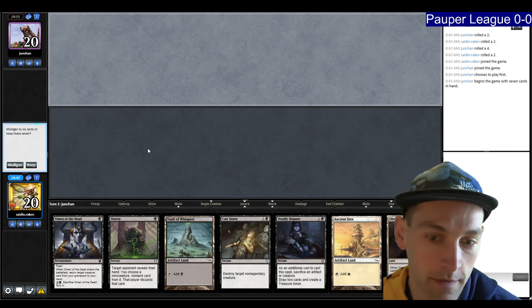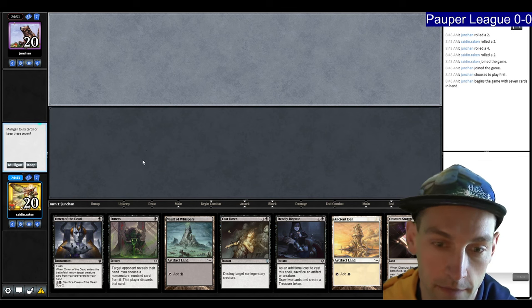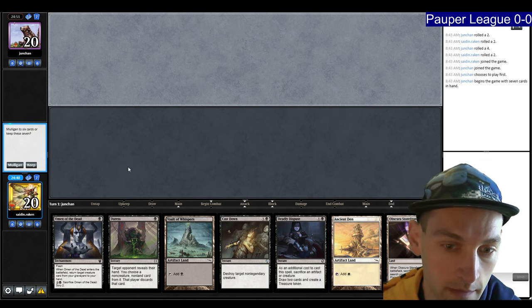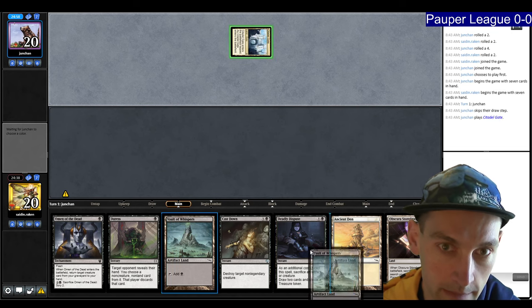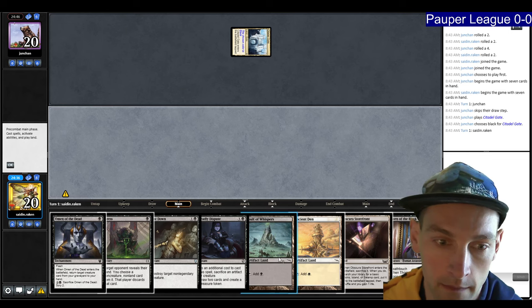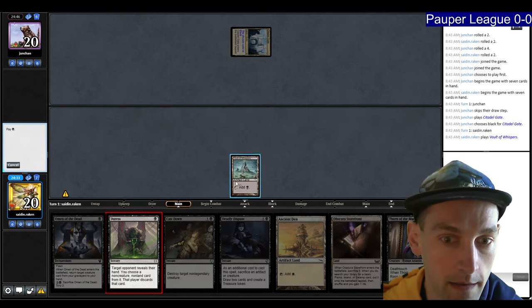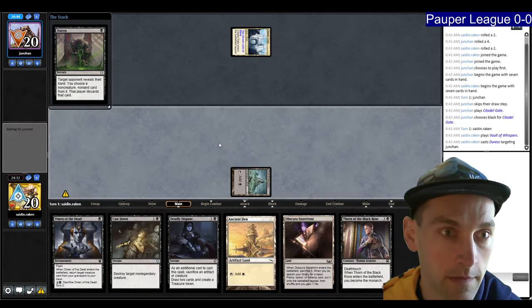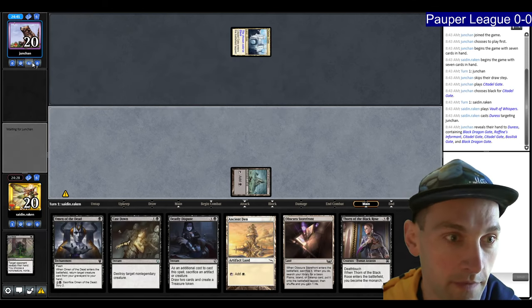Round one versus Junjin. This is an okay hand if Duress is okay — I think I'll try it. We can always Deadly Dispute. They're on Colgate. Let's try a Duress to take away a Modern Age card. Nothing — okay, weird. That is a very strange keep. They have seven lands and a Raphine's Informant.